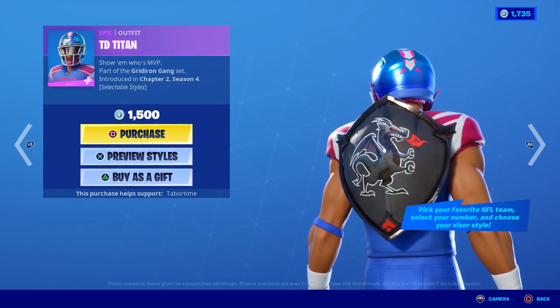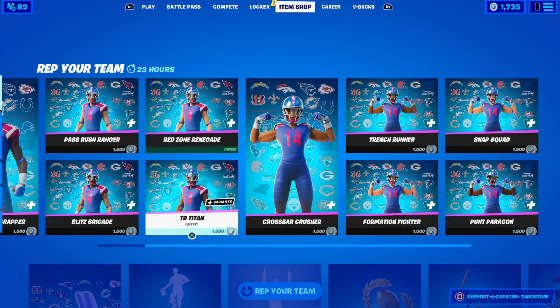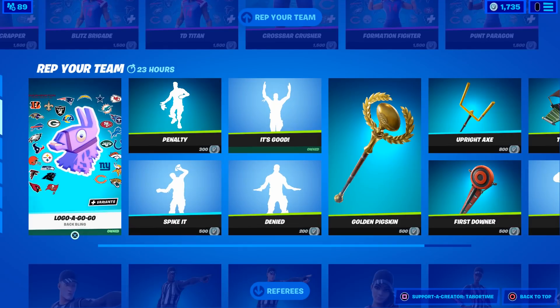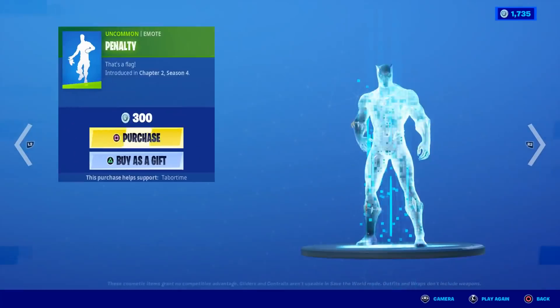When you spin around you can see the back bling is covering the jersey number, and when you put the hologram on it basically covers the number so you can't see it — which is kind of lame.